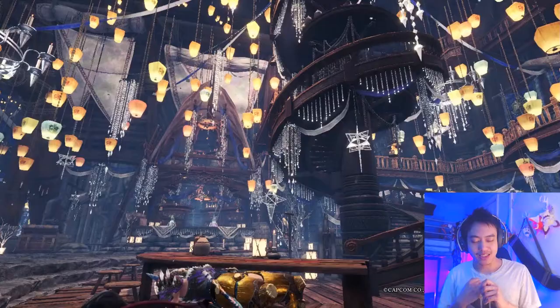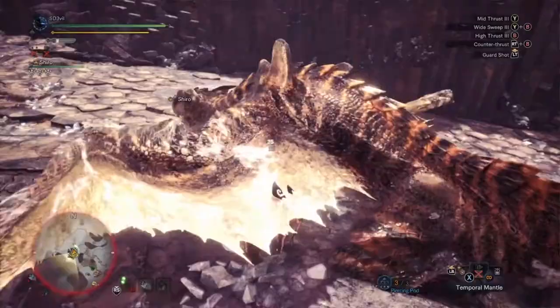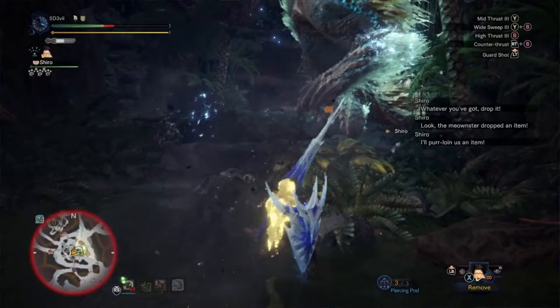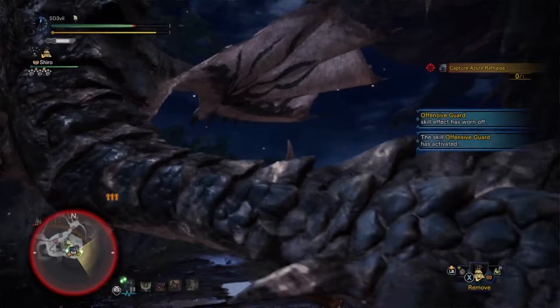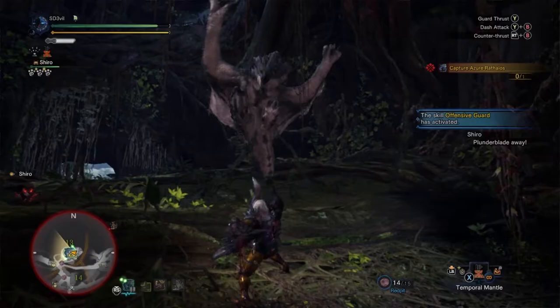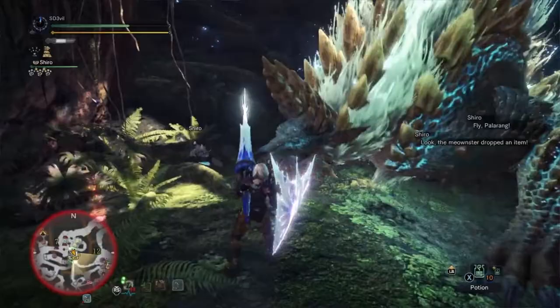The third tip, and a really important one for lance players, is to make full use of this weapon's counters. If performed correctly, you'll be able to take no damage from the monster and inflict damage back to them. There are three ways of performing this. The first is the normal counter: just hold down R2 and press circle. The second is through the power guard — hold down R2 and circle, then press X to enter the power guard state. Once the monster attacks, press circle yourself. Unlike the normal counter, you need to manually press the counter button, and you can also change the angle of your counter.